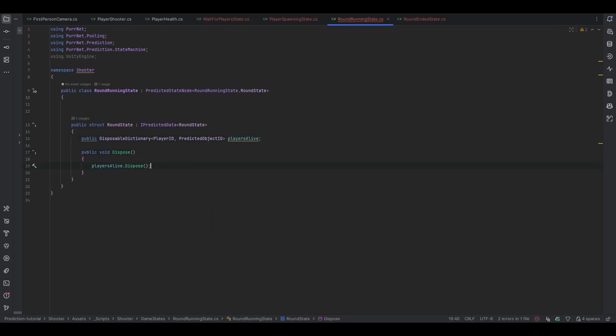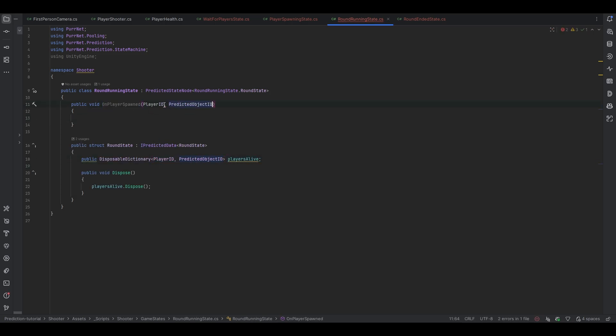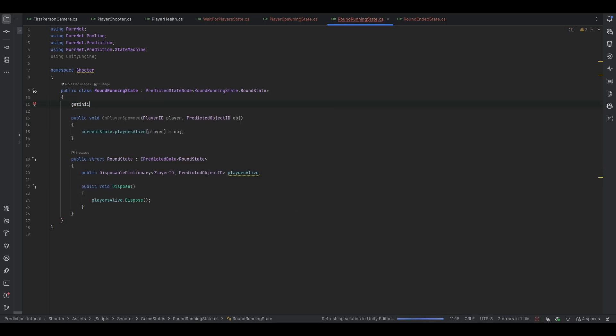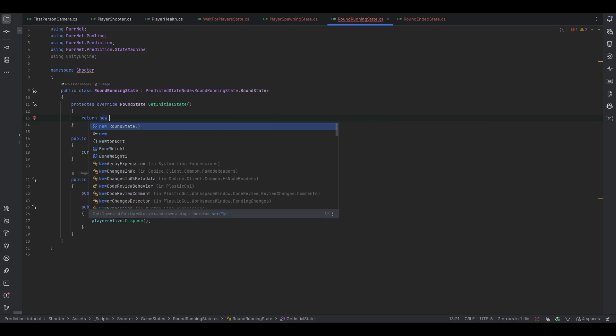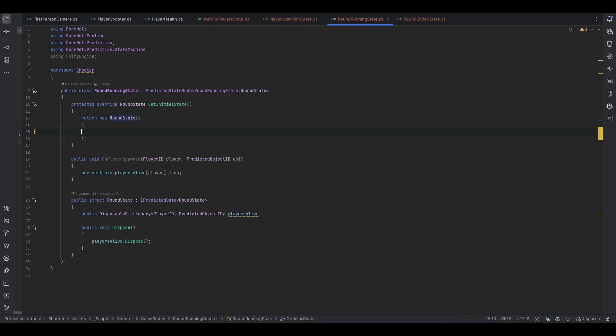Inside of dispose we just have to do dot dispose after it. I can make a public void called on player spawned, and what we essentially want is the player ID of the player and the predicted object ID for the object — I'll just call it obj. Then we go into our current state dot players alive and set the player equal to obj. Also for good measure, let's do get initial state, and inside get initial state we want to return a new round state with the players alive list populated — players alive equals disposable dictionary dot create of the right type. Now that's set up and the players are getting populated.